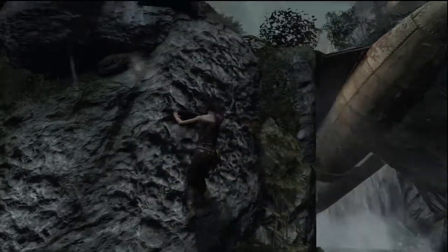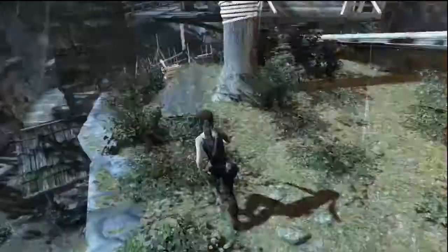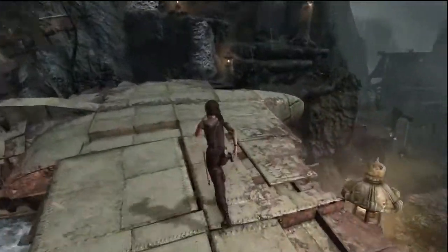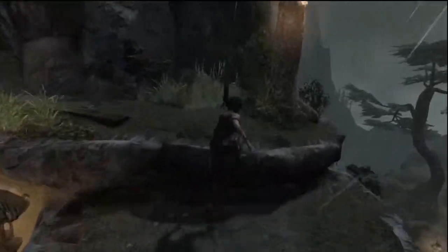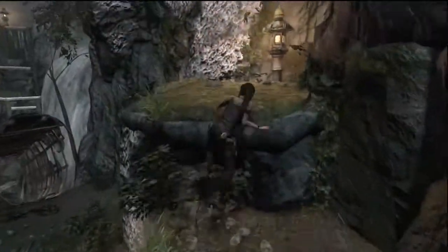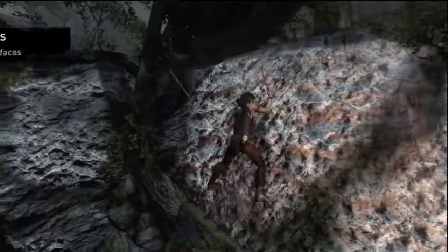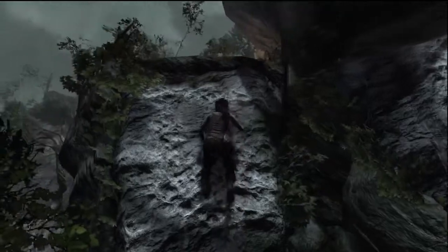Now that we've got the climbing axe, here's like the next big platforming element within Tomb Raider. It seems kind of slow and you can't upgrade the speed later. Another salvage crate. It is actually a lot of fun — I think it's one of the stronger parts of the platforming in this game, because otherwise it's very generic. It actually adds a little bit more interactivity with having to use the axe button to throw in the axe. I love that cinematic slow-mo stuff, man.